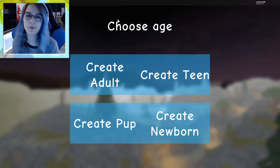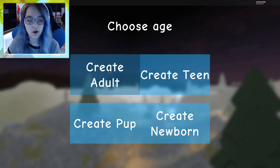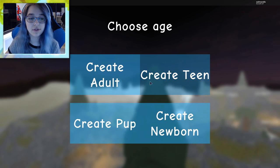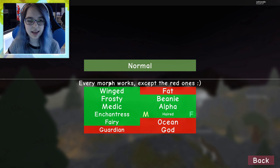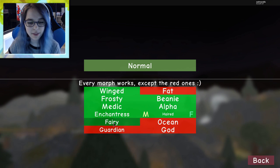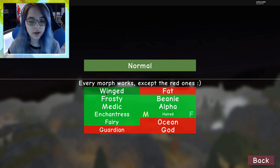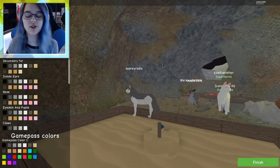Let's press play - we gotta create our wolf first. Choose age - they've got a whole bunch of options: a little tiny baby, a pup, a teen, and an adult. Let's do a puppy! There are lots of morphs - ocean guardian, winged ones - but these all cost Robux. Let's just start with a normal one.